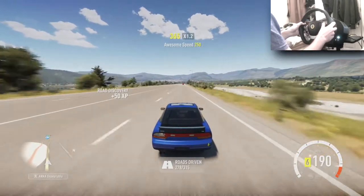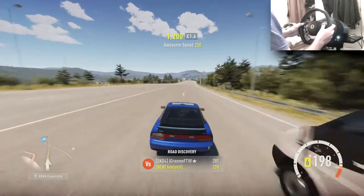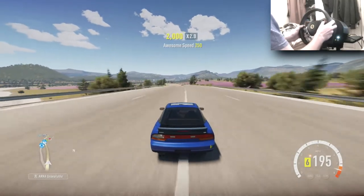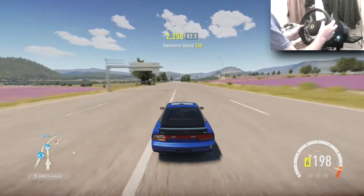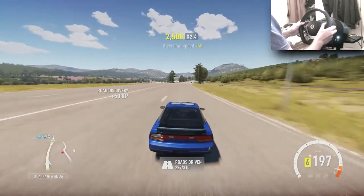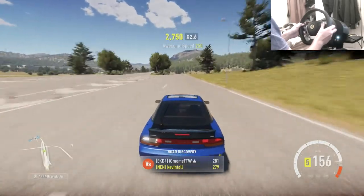Maybe if we get time this episode, or we could chuck it in the next episode. Got a bomb find there. We're up to 198 mph in a 240SX, and that is with the gearing shortened as well. This car is flying right now. Where are these slip roads? I need this slip road. 279 roads driven, we're getting there. I need to come off here - slip road, let's get the brakes on.